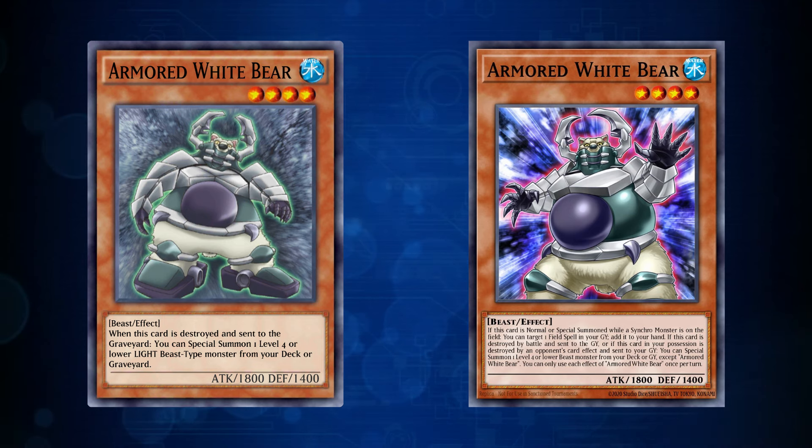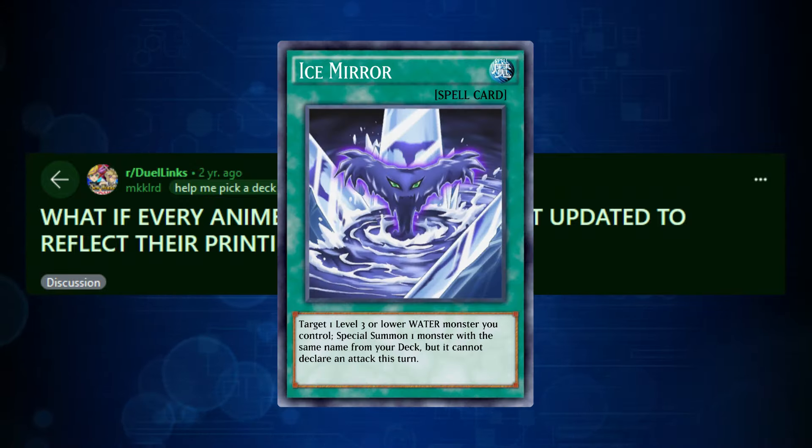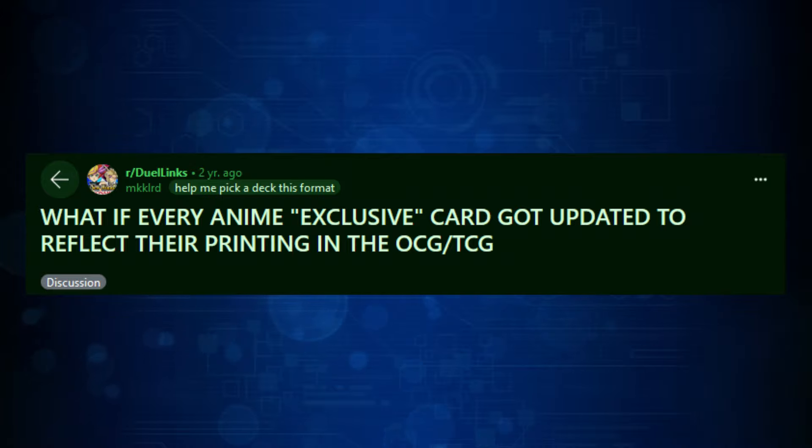You can see there's a different artwork and a different effect. For all purposes, the OCG and TCG printing of White Bear is the real deal, but Duel Links hasn't updated the card anyway. A couple of years ago, I had a lot of time to waste, so I made a reddit post comparing all the anime-only versions of cards to their real-life printings, and it turns out that most of them, with one exception, were better once they were printed into the real game.